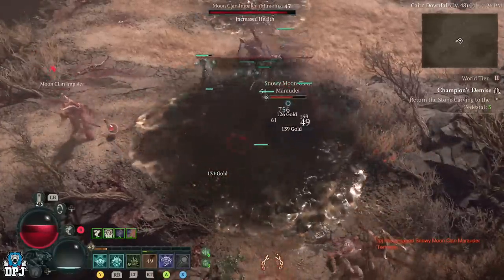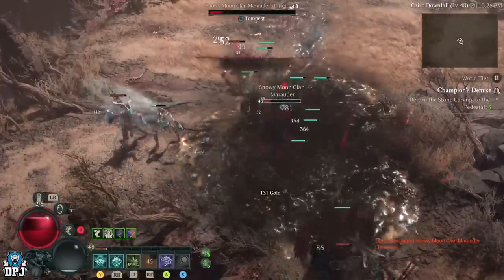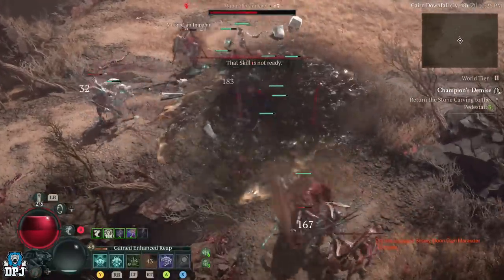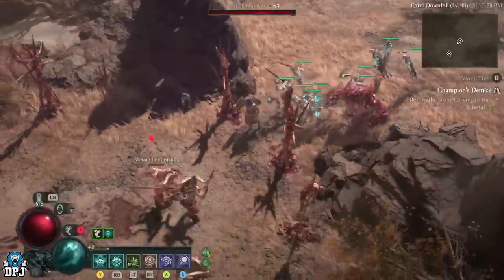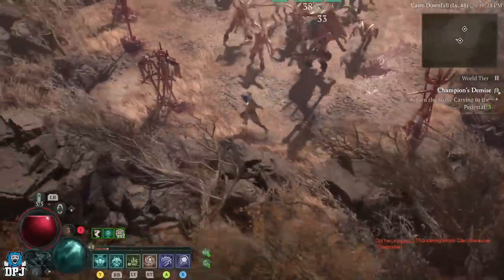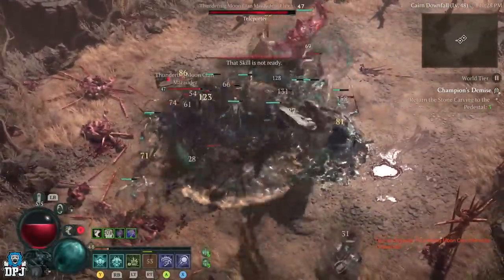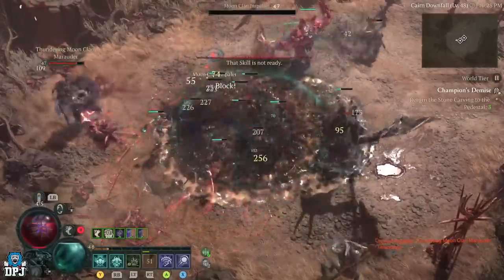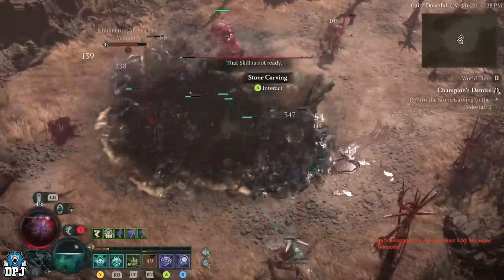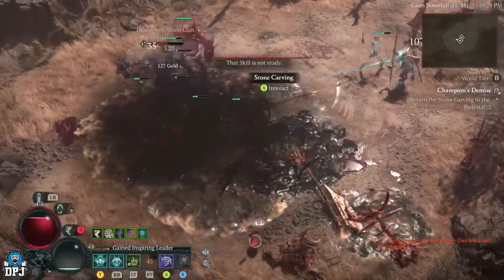The gameplay you're seeing is me doing this solo on world tier 2 — I'm working on my necromancer build trying to get to level 50. I've had a friend test this on tier 3 and it's unbelievable: the amount of loot, XP, and gold. You can see the enemies grouped up on screen right now — this is still working, so use it while you can.